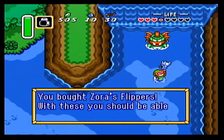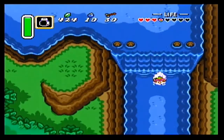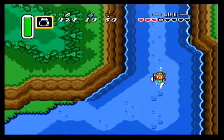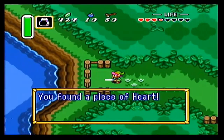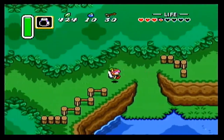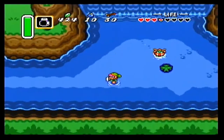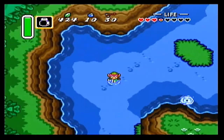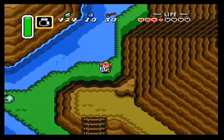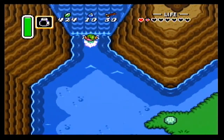We're going to use a lot of rupees at the Pond of Happiness, where we can increase our bomb and arrow capacity. And we get another piece of heart. Now with the flippers we can enter the dark blue water - press the A button and you can swim a little bit faster. Unlike some future Zelda games, you can't dive in this game. We swim and now we can enter the waterfall.